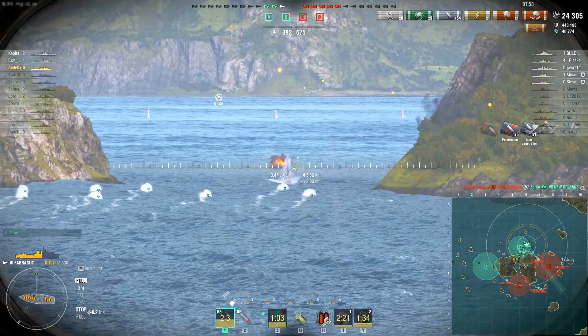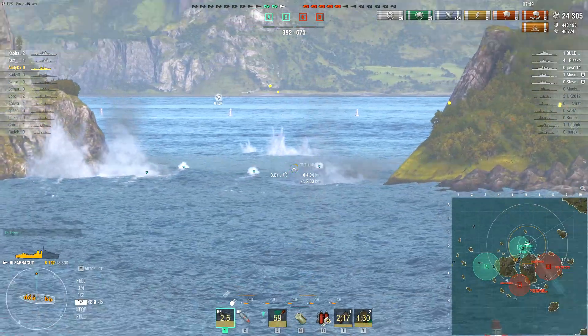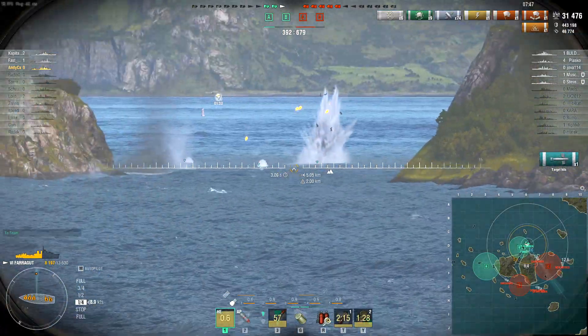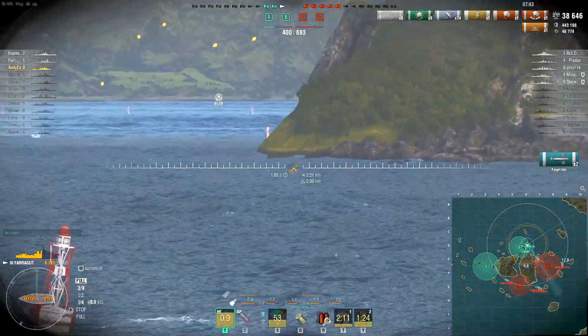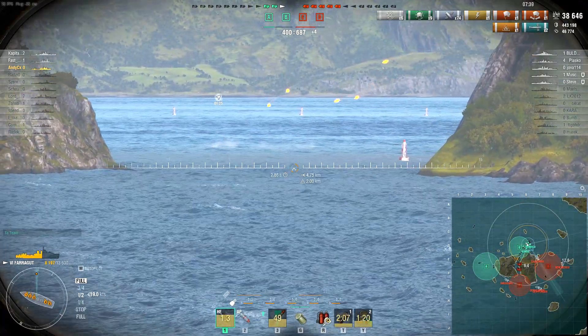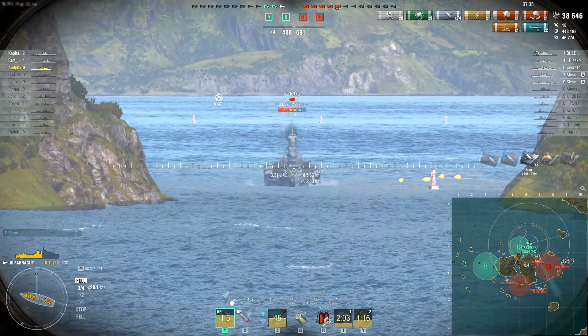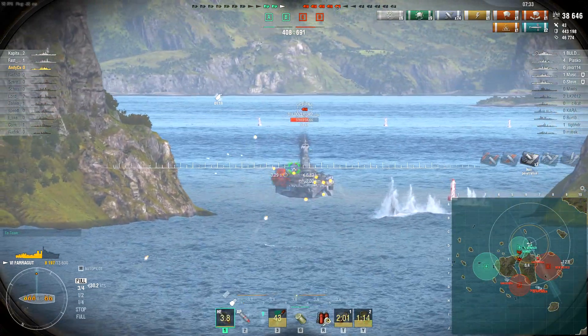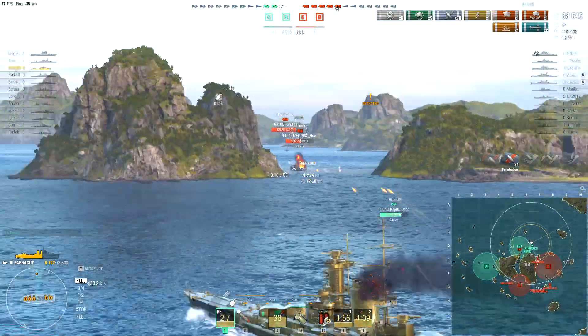The California is within torpedo range, but the spread on these means Andy is unlikely to get a dev strike. He does get two hits, but not a huge amount of damage — one probably caught the belt. Now rather than just sit in the smoke, Andy actually chooses to go forwards, and if you look at the minimap you can see his allies are pushing, including the Prince Heinrich. So he's banking on the California shooting at other things.